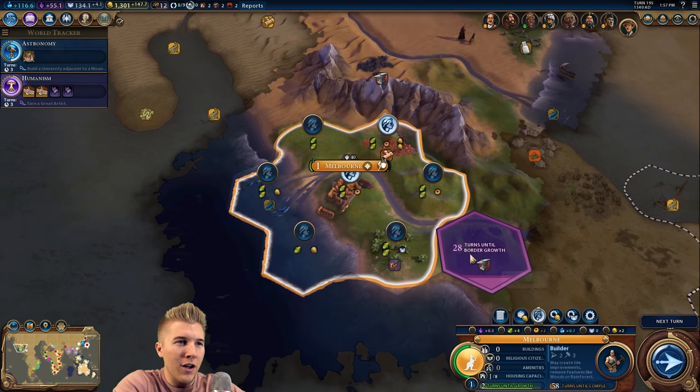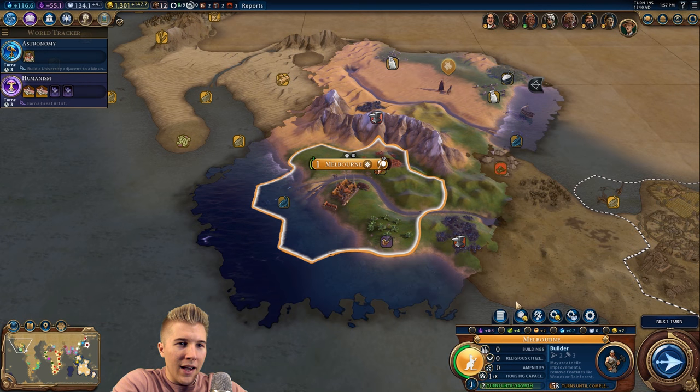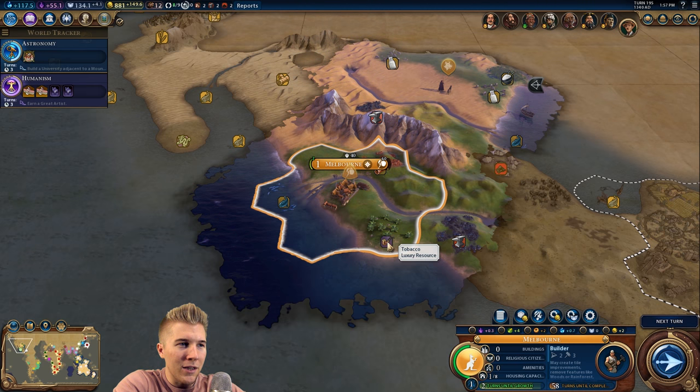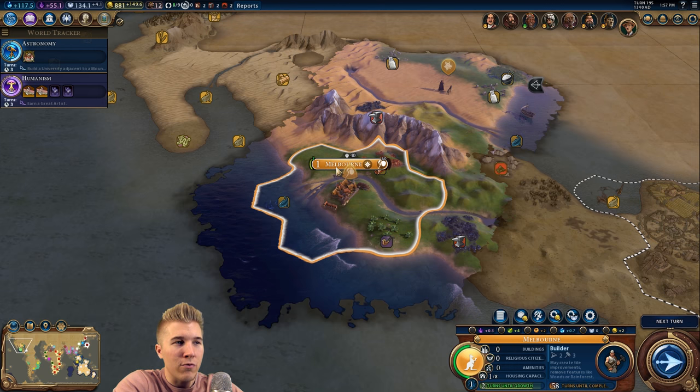We should see a little bit better production. I think I'm being too cheap here - let's just bite the bullet and build the builder. Get the tobacco up online, and I could even probably buy the settler as soon as they need to grow one more time. Yeah, that's probably a good idea to just purchase the builder.